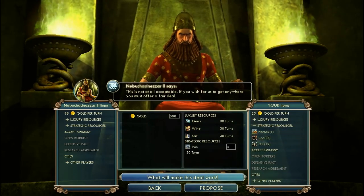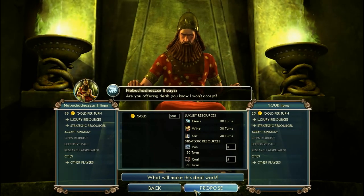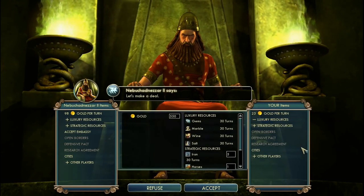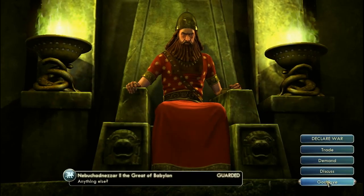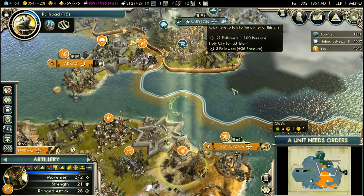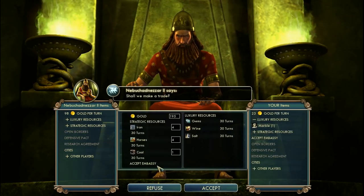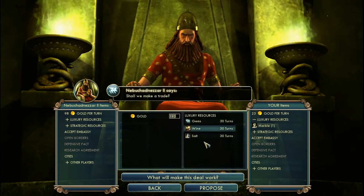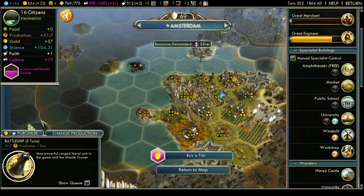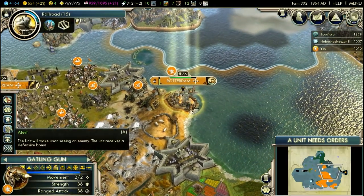How about if I give you coal? Coal, iron. What's my happiness for? If I sell you all my resources, it will be down to 2. How about 300? Okay. You might say that's not really a good deal. However, I've got nothing to do with the resources anyway.